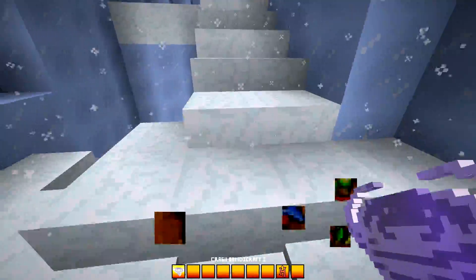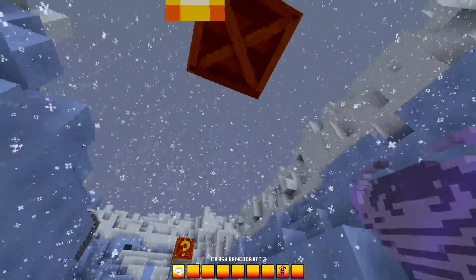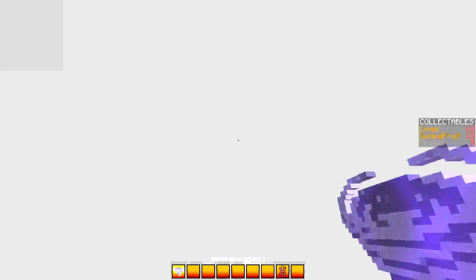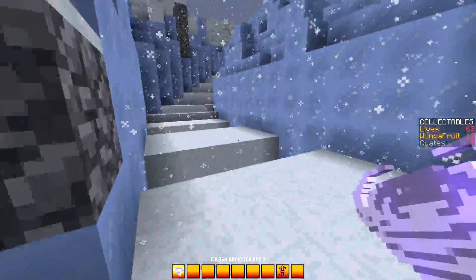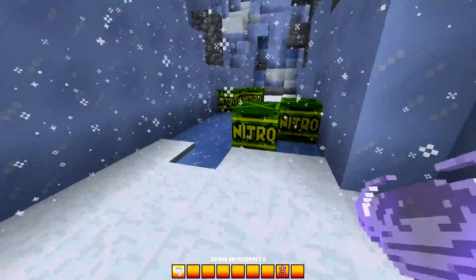Also, one last thing: Aku Aku Invincibility works now, because it was a complete letdown when it didn't work in the last episode. But I spent some time working on it, and now if you get Aku Aku Invincible, when you're walking around, every single crate around you breaks and you get all the Wompafruit from the boxes, which is really entertaining in some cases.